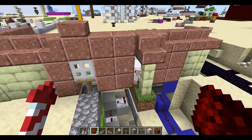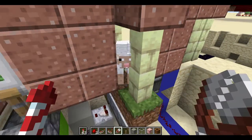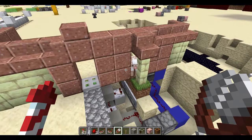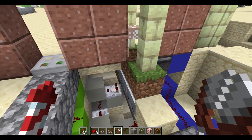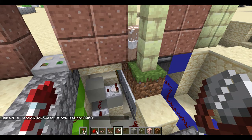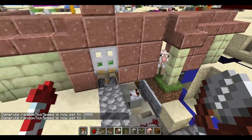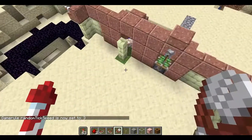There is another problem with this: if you shear the sheep when the grass isn't there, the grass will eventually spread, and that will close the door, and the sheep won't have any wool at this stage, so you can't open it. So you may end up trapped inside the shop.